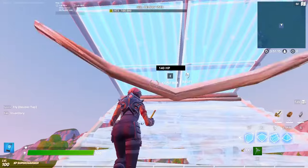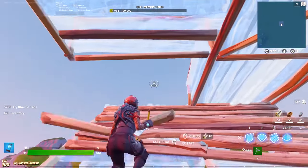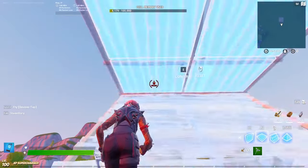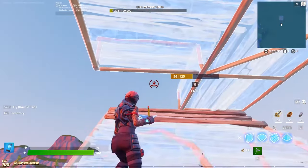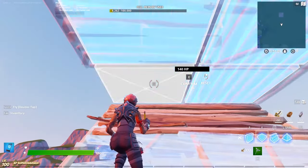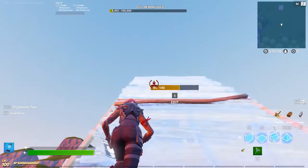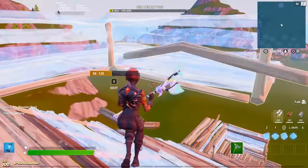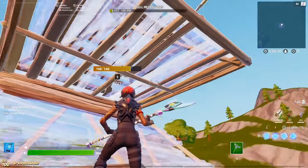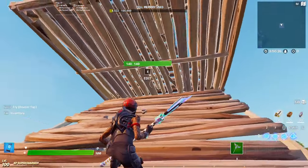But first you'll need to learn how to single edit. We'll just go up a ramp and place a floor and edit through it. This should be very simple, but if you're still struggling, you can go every two ramps and place a floor and just edit through. Once you're good at that, you can add the cone.